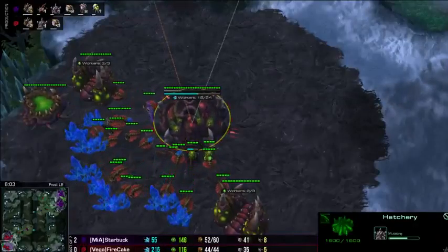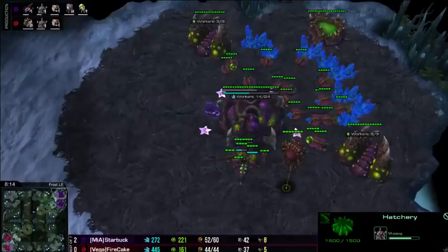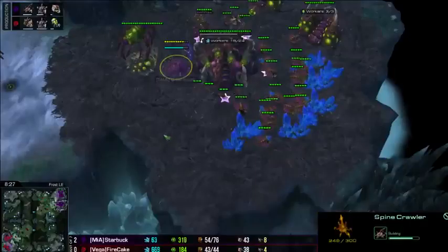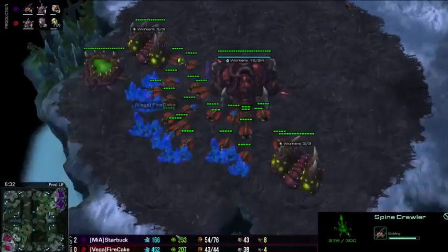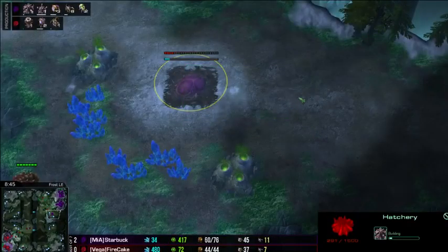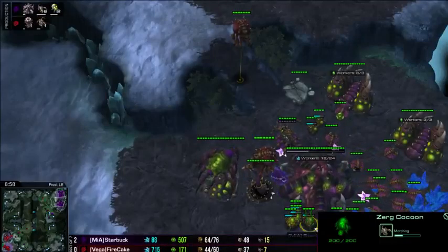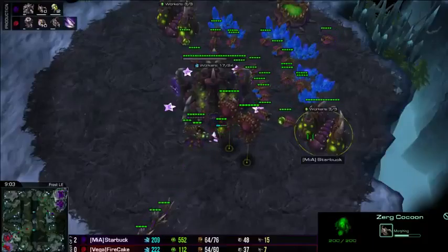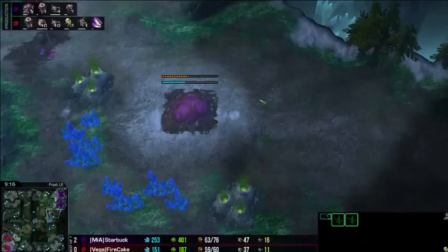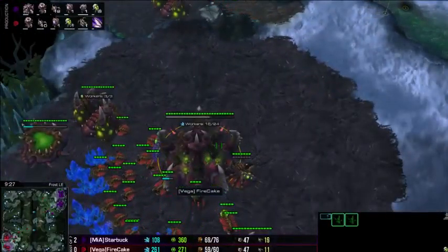But look at this — Starbuck is on three gases, taking his four gases. He is going to go really, really aggressive with his baneling nest and a lot of zerglings. Just making zerglings, making some drones, building his economy at the base for two bases. Starbuck did actually just attack Firecake. Starbuck is getting his Lair up right now, and he looks like he really wants to be aggressive. With a lot of finishing for Firecake, we could see a Spire being thrown down. Starbuck finally throws down a hatchery for Firecake at the 8 minute 40 mark. He's going to have two banelings and make a couple more zerglings and drones. But the Spire is on its way for Firecake, a little bit ahead of Starbuck. And that's all the lead you need to win a ZVZ.